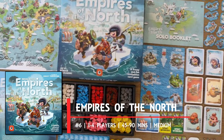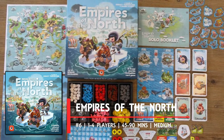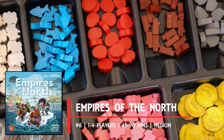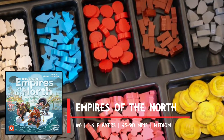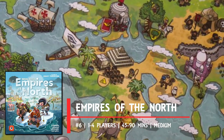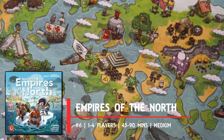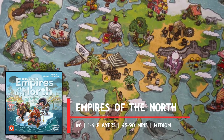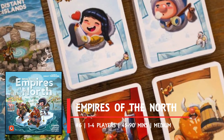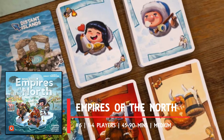Empires of the North is an asymmetrical card game pitting you as the leader of one of six different northern factions, each of which come with two unique decks to choose from. As a predominantly hand management game, Empires will see you building a tableau with the aim of building strong synergy that allows you to gather resources and maximize your points. To help you in this task you can take a number of separate actions, like constructing buildings for free, drawing cards, and even sailing to a nearby island to pillage resources and conquer cards that get added back to your tableau. It's a simple premise in many ways but it's so well executed, and with a cartoony theme to boot, it's hard to say no to its charms.